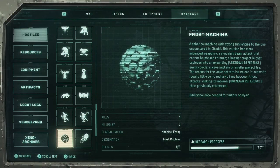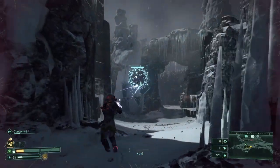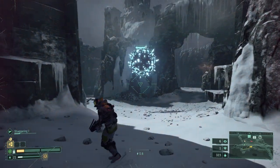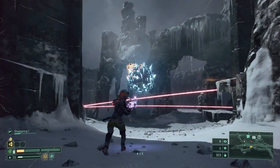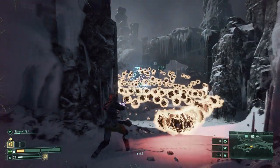The next enemy is the Frost Machina, a different version of the Biome 3 enemy, which, I gotta be honest, is still as dumb as the first one. There really isn't that much to say about this one, because you're probably going to smash him to the ground before he has a chance to fire these balls that turn into red rings, or its barrage of bullets — so just keep moving and shoot.